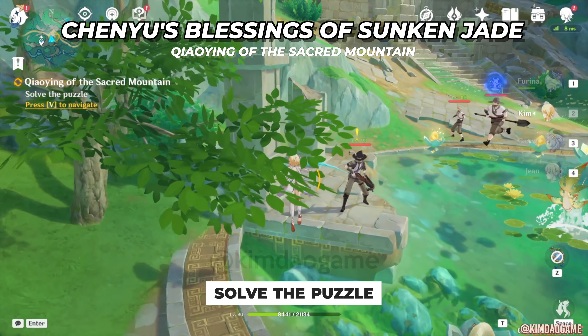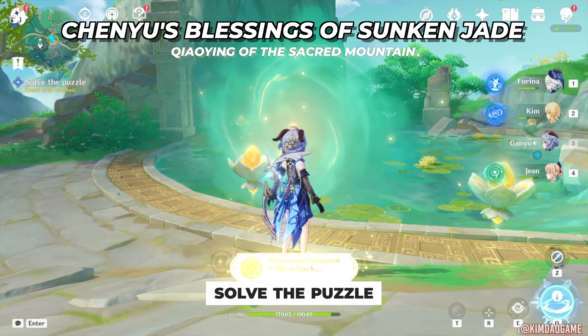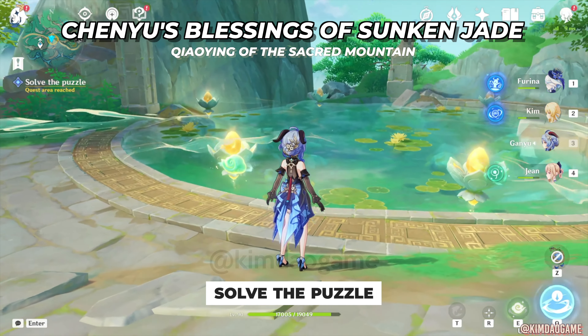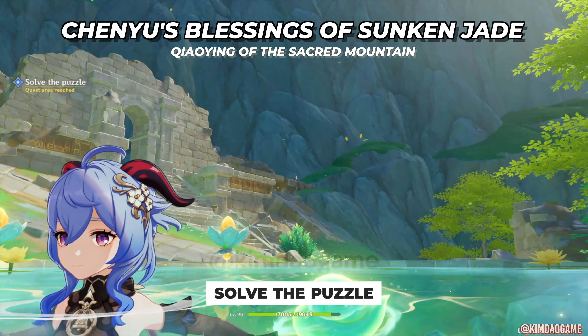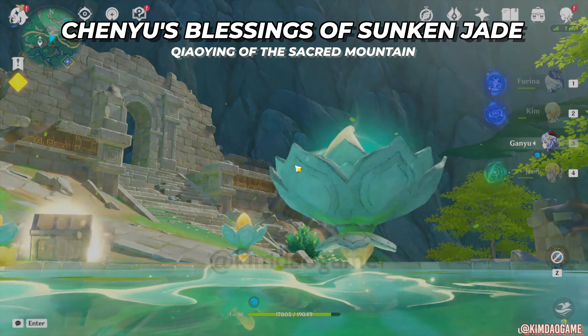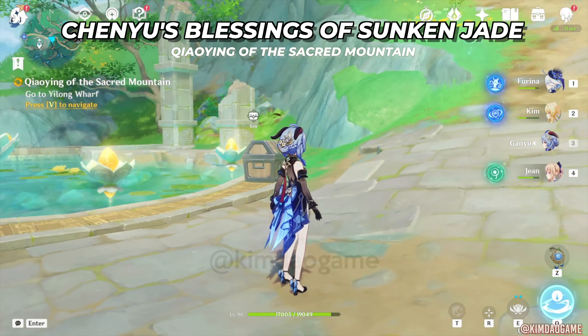You'll find some treasure hoarders, so first we need to defeat them. Once you have defeated them, we are going to solve this puzzle. You are going to grab that flower rock in the middle, hold it, and then swim to the middle of the pond. It just lights up all of those other rocks around you, and that is going to spawn a chest.